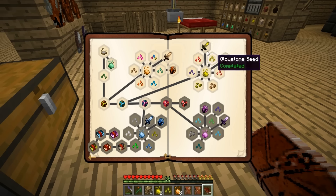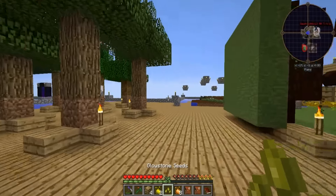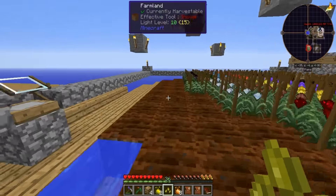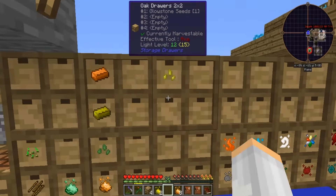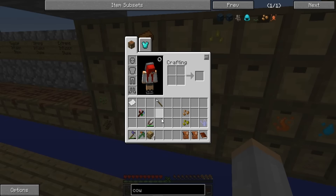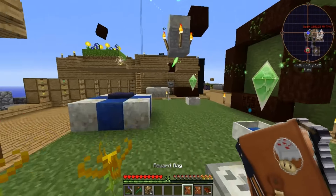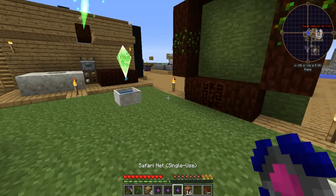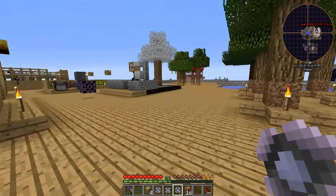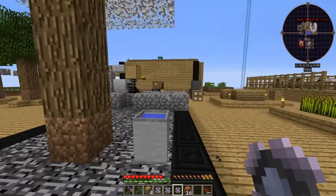Now we just need the armor and the sword, which means we need a lot more of this essence. We are gonna open these bags and then we will be done until the next episode. Safari net, redstone clay. I want to know what's in these - do they have things in them? We'll risk it in the next episode.